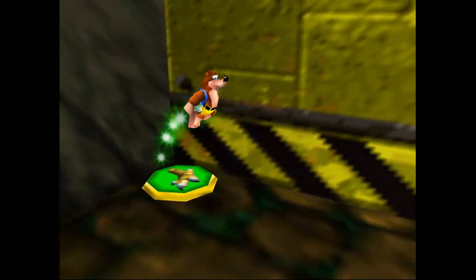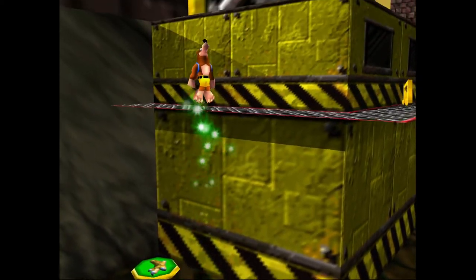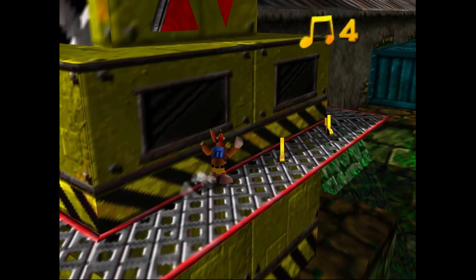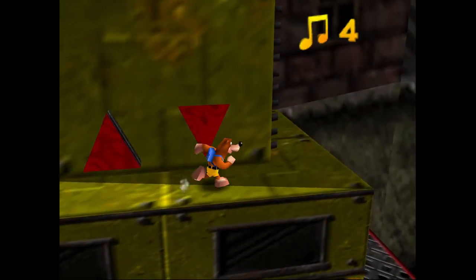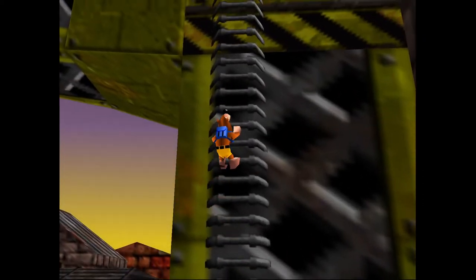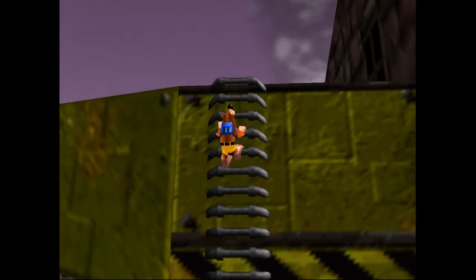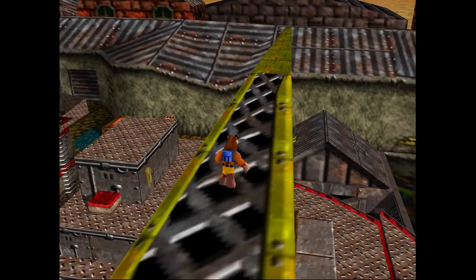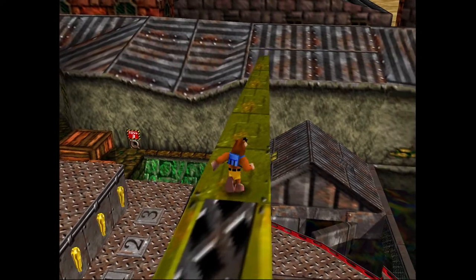We'll be hopping up onto this crane now, and that's to cross over and actually hop onto the ship itself. This will actually be the only time that we'll touch the ship, and like I said, there's not a Jinjo there — we're just kind of getting around. We'll actually be climbing onto the other crane after crossing from the front of the ship to the back.